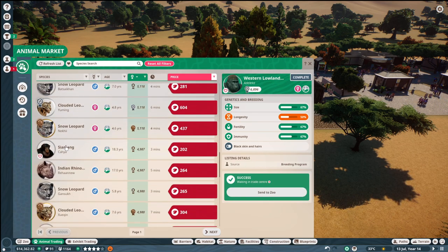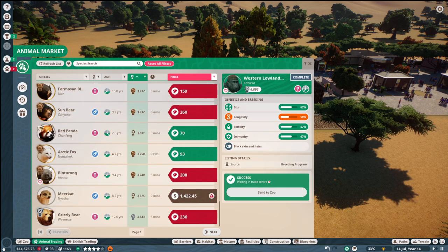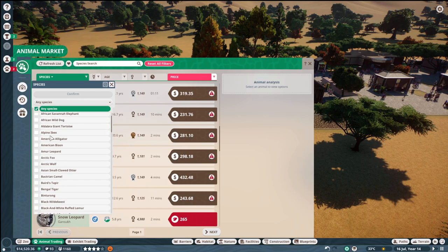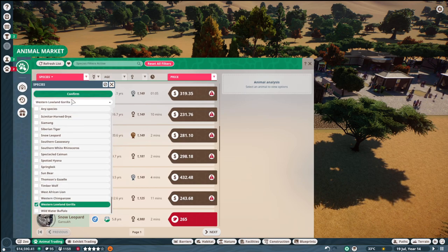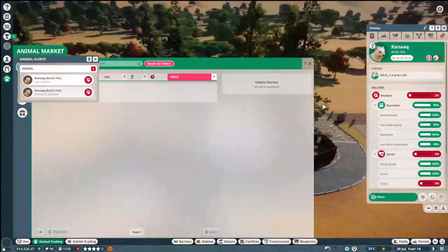Oh my goodness, it's so great that I have money. It's so great that I have conservation credits. I actually have a really cool Arctic fox there - would not go amiss. So let's just have a look. We're going to go with the western gorilla. We've got to make a really cool enclosure for this now. I don't know how much money or space they need.